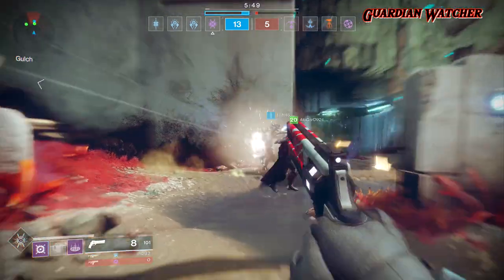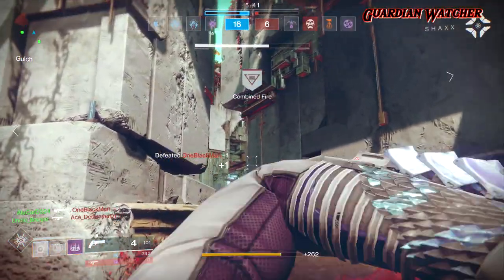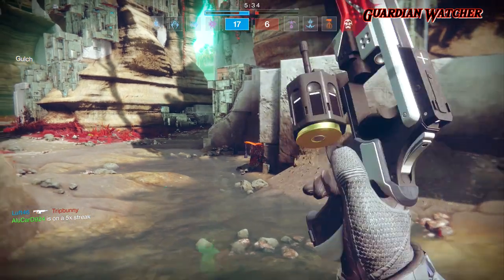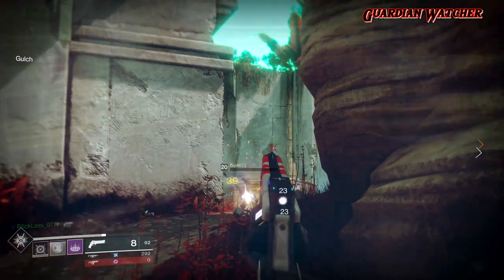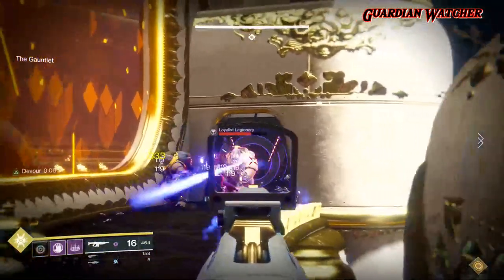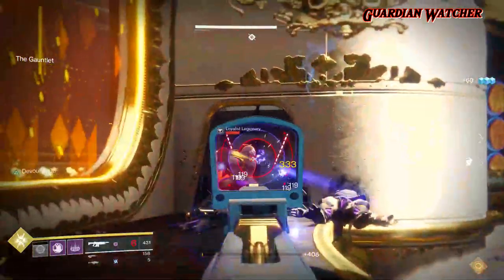I use this exact subclass for everything in the game, both PvE and PvP. I don't see any reason to switch it up except when running the raid, where I would change my grenade to Vortex grenade and my jump to Burst Glide. Or if I'm playing Control in Crucible, I'll switch to Vortex grenade and keep Blink. Now let me explain how to properly use the Devourer perk — do not waste it by starting with your melee. Always consume your grenade to start the combo. Meleeing an enemy should be a last-minute resort, and don't waste the effect if you don't have to.